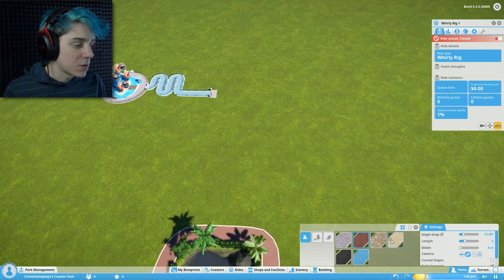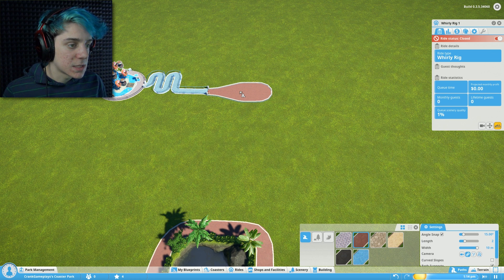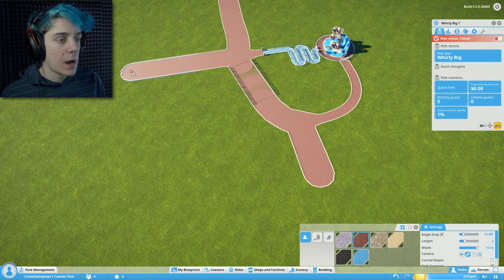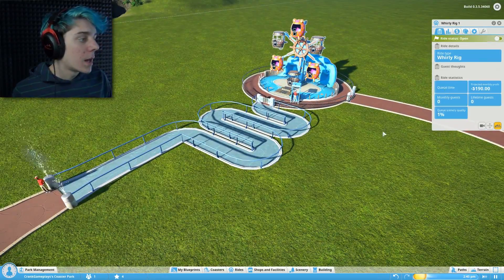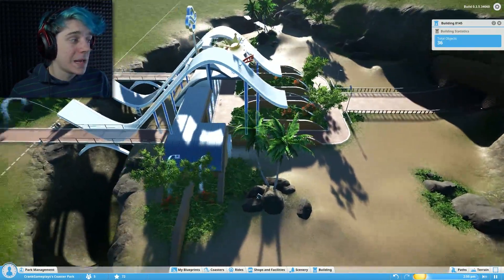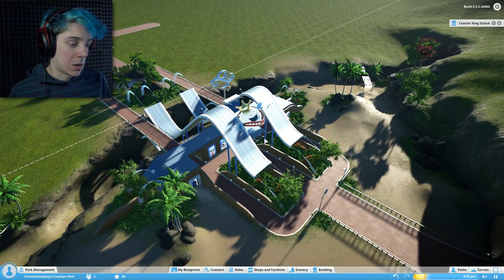Now we just gotta add the paths. We need to take this and make it a little bit bigger — yes, that is exactly not at all what we want. There we go. We've got a nice little path up here. We're gonna take this down here and go out into some more rides. Now the ride — we're gonna open her on up, give the grand opening. Oh boy. Is the park open? I don't know if the park is open or not — there's no one coming in.